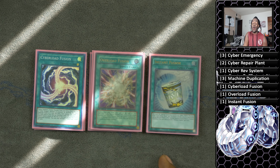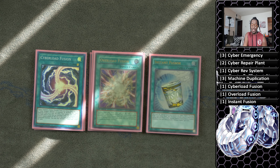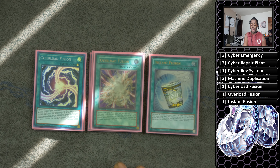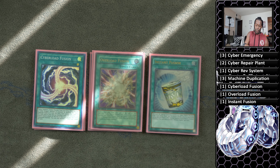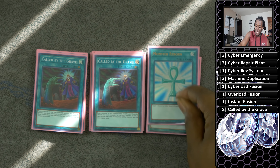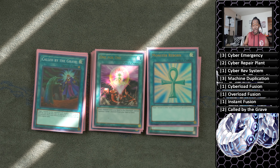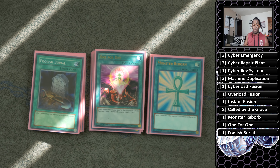One copy of Instant Fusion — this card is insane. It allows you to bring out a level 5 light machine monster to extend your combos. I've noticed a lot of Cyber Dragon decks want to go second, but I want to have those really insane first-turn plays to make boards you can't break. Next is two copies of Called by the Grave, good at stopping hand traps, plus Monster Reborn as an extender to bring out Herz, and Foolish Burial to send the appropriate cards from the deck to the graveyard.